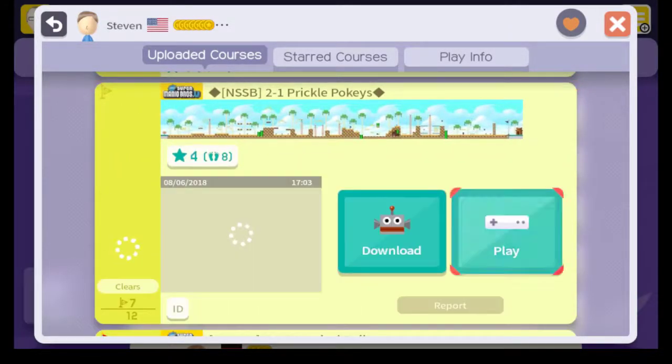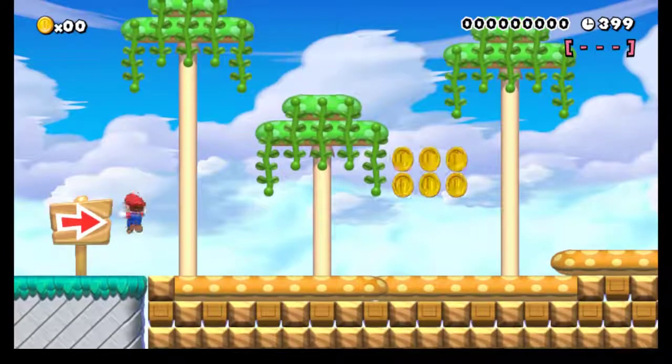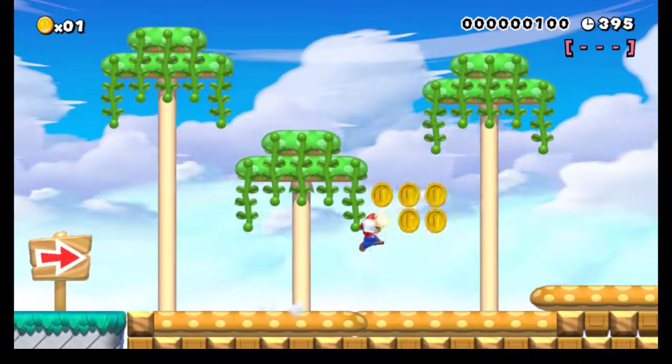But that's going to get us through world one, which means we are heading into world two. Stage 2-1 is Prickle Up Pogies. Now I've not played these stages — I turned this one on and did not get anywhere. Is this an airship world? It sounds like.